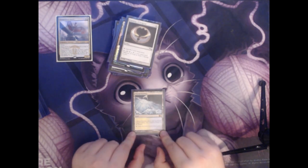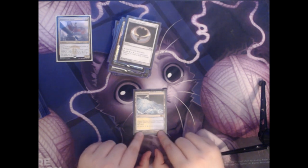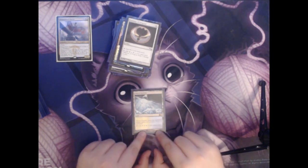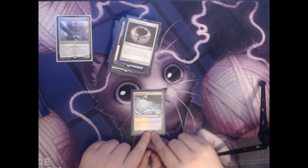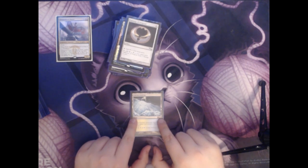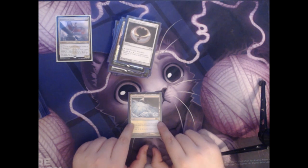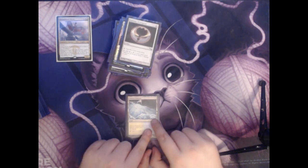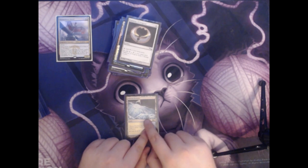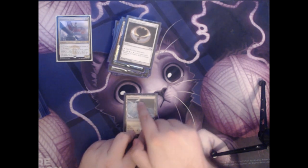The next one we have is Glacial Fortress. It enters the battlefield tapped unless you control a plains or an island, and it taps to add a white or a blue. I really like this art — there have been a couple of different printings in the last few years, but I'm really partial to this certain art. If you look it up yourself, there's a very small man climbing all of these steps up this Glacial Fortress.